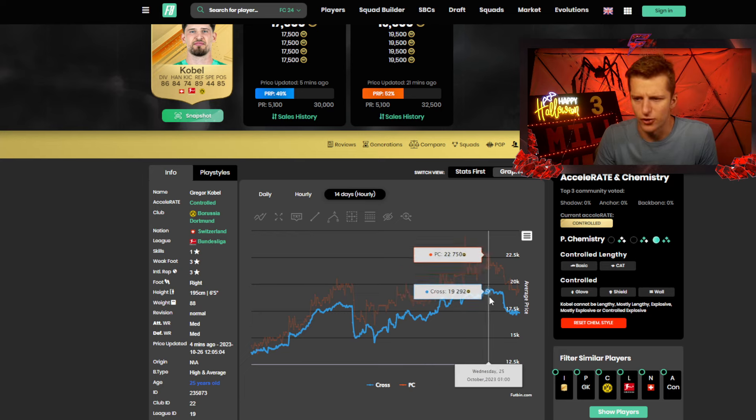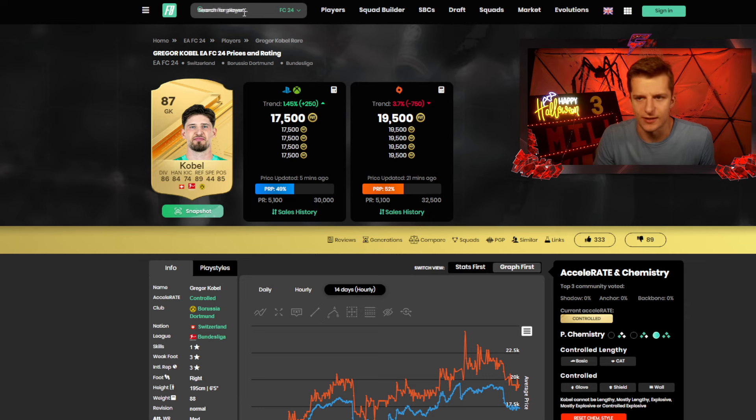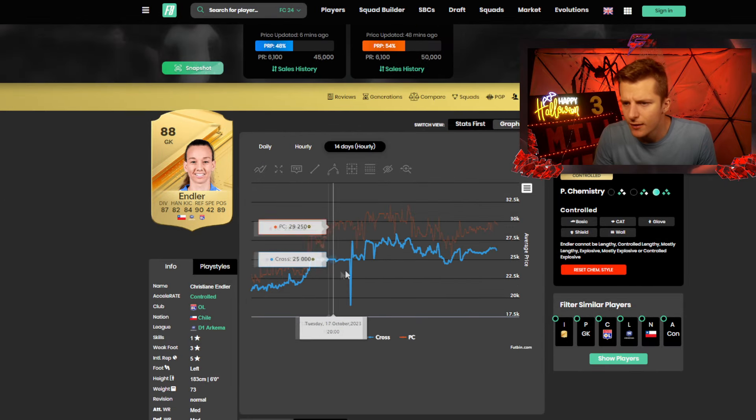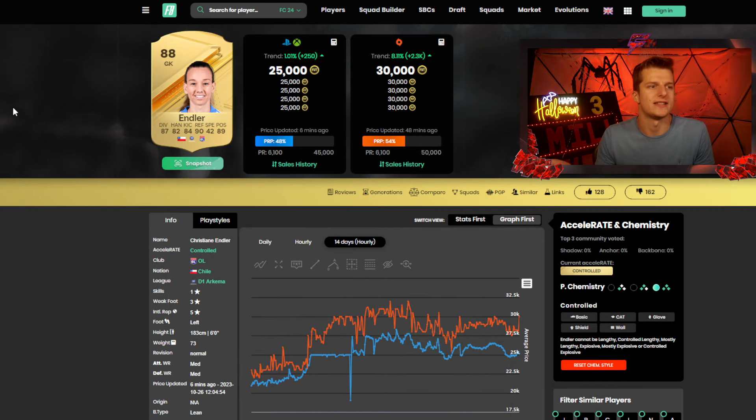After 6pm Wednesday things get riskier. Prices dropped from 19k to 17k on lower-rated fodder, and high-rated fodder dropped from 26k to about 24.5k after 6pm Wednesday. Division Rivals starts and promo packs often drop at that time, creating panic selling. So essentially you have until Tuesday after 6pm to sell safely — buy on Friday, sell on Tuesday. If you want to gamble, you can hold through to Wednesday after 6pm, but it's very risky.